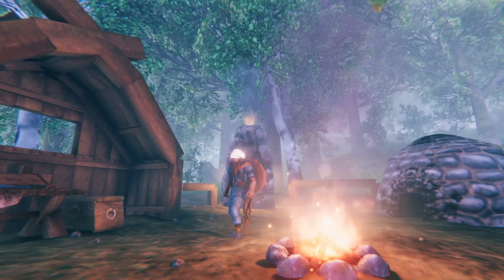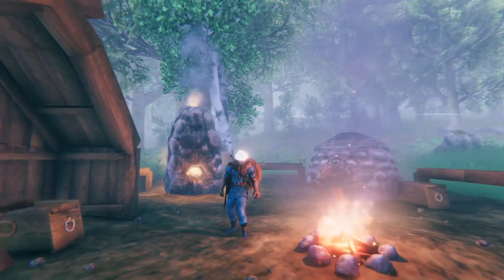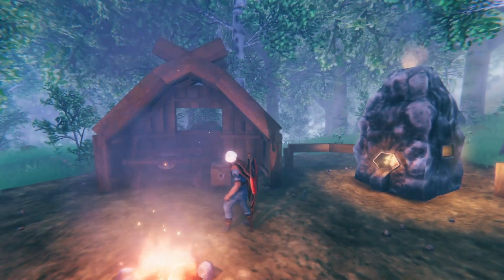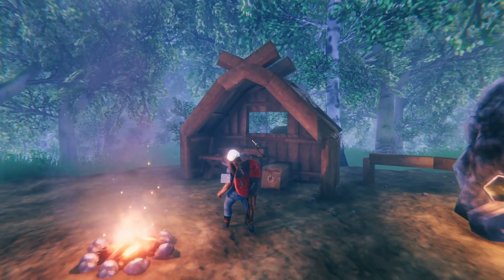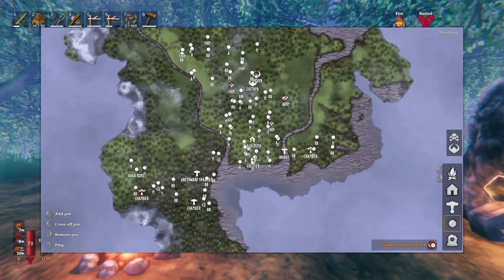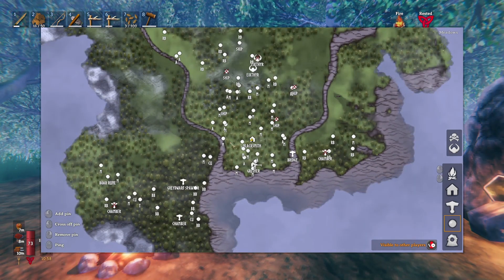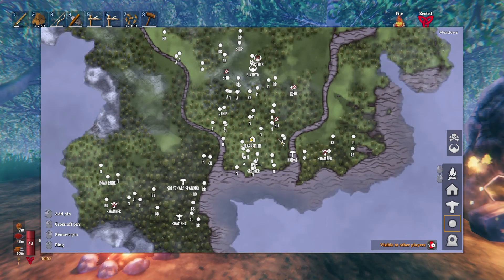Hey everybody, Grimer here coming at you once again from Valheim Plus. I'm here at our community blacksmith area. Corey moved in nearby us in the last episode, as well as Corathorn, and we're all living right here on this little area between these rivers. It kind of looks like a weird little demon horn peninsula — maybe that might be the name of it.